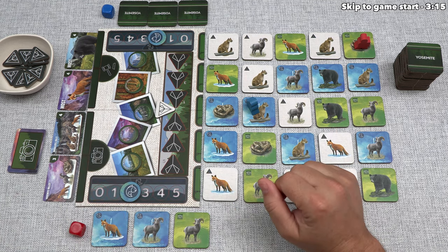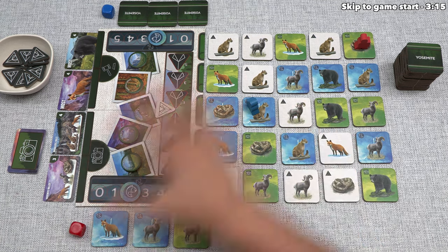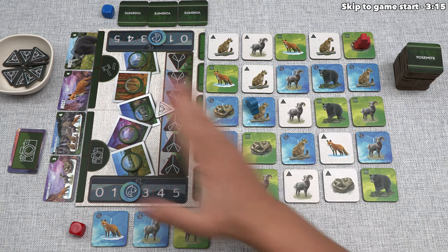We'll also score points for the camping track as well as the landmark tokens, as long as we have matching photos for the tokens we've taken. Once we add all of that up, the player with the most points will be the winner. This was a very high-level overview, and I will explain how all of this works in detail while we're playing. Let's now start the game.